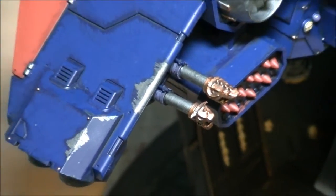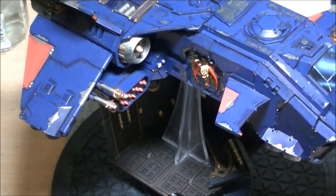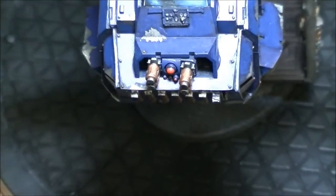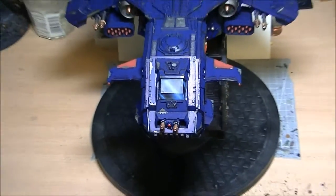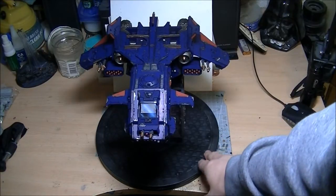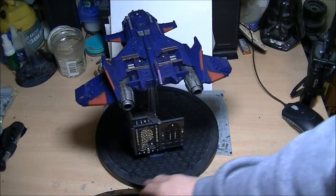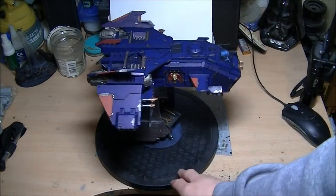Unlike Storm Eagle number one, I've changed the lascannon heads for the daemon tank accessories that you can get with the Chaos kits, just to make it a little nastier. So: twin lascannons, the normal vengeance rocket launcher on the front, and the multi-melta. This Storm Eagle — the second Eagle — doesn't open. None of the doors actually function on this one; it is just a sealed kit. I wanted to get it built and done pretty quickly.